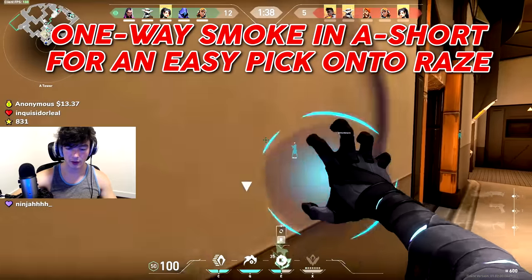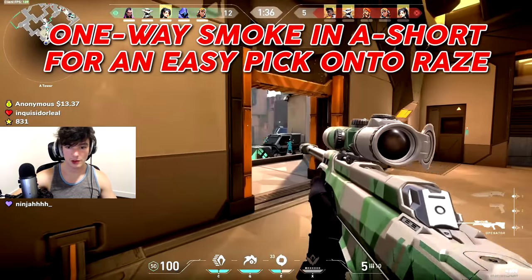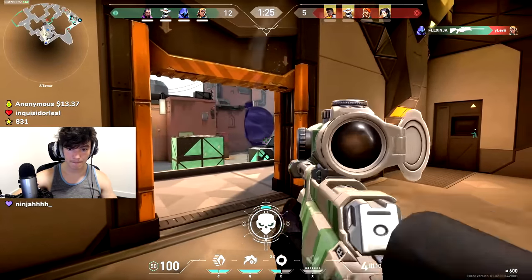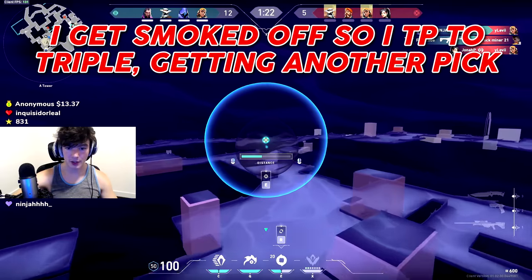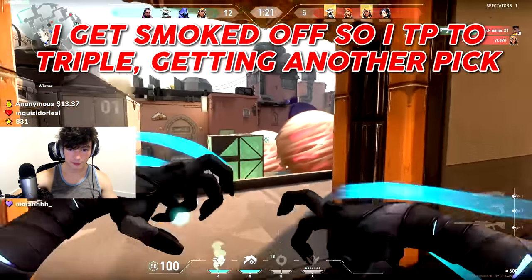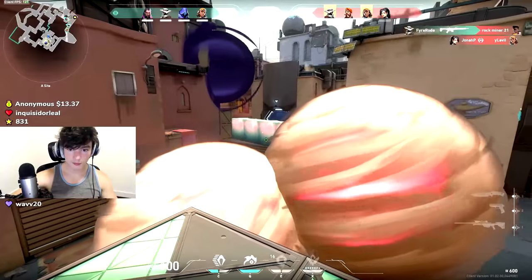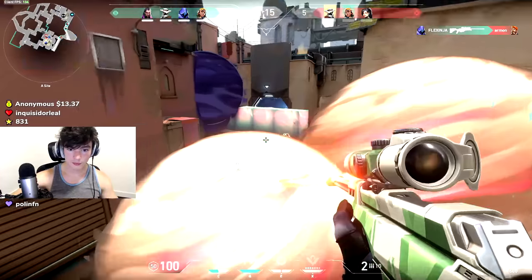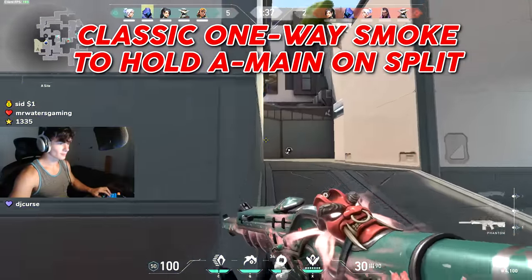Playing on Bind, I create a one-way smoke using the double stack and A short to get an easy pick onto Raze. They smoke me off, so I use my teleport onto triple to get another pick. Here's the classic one-way smoke for Split while holding A main.